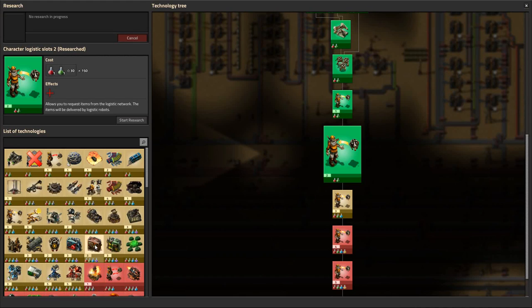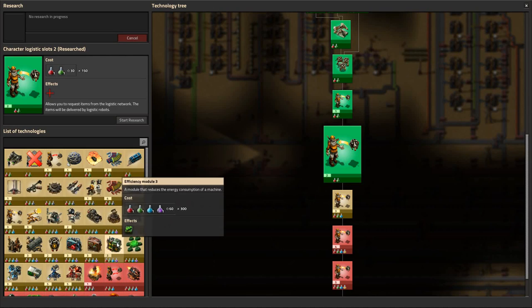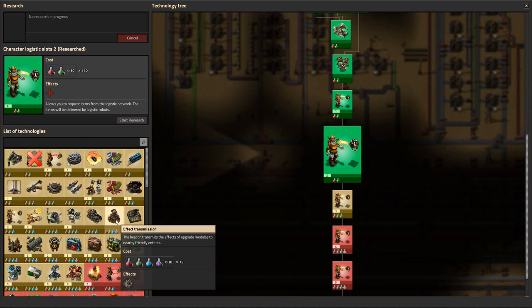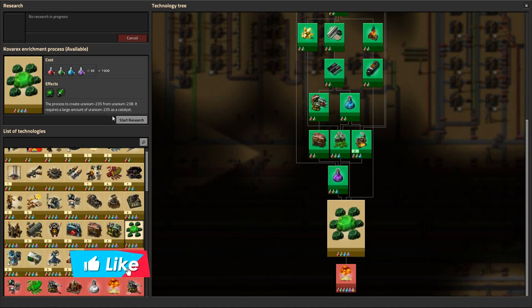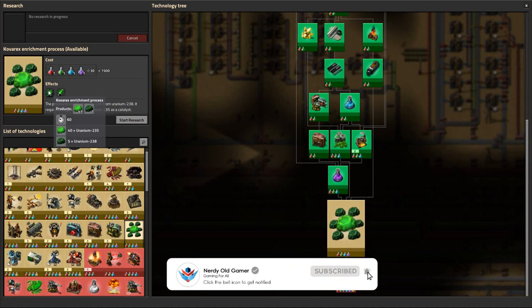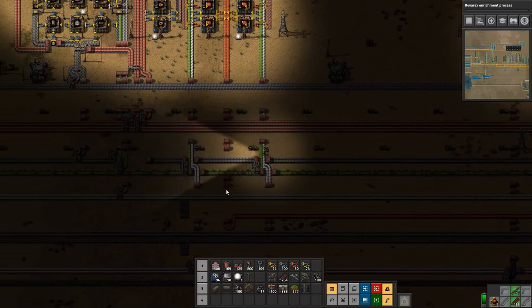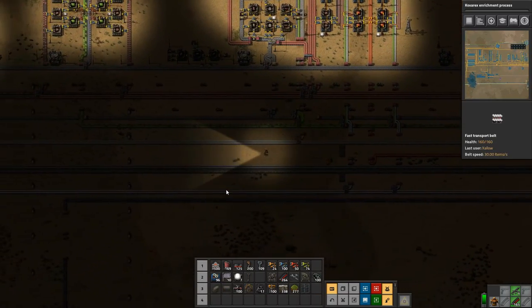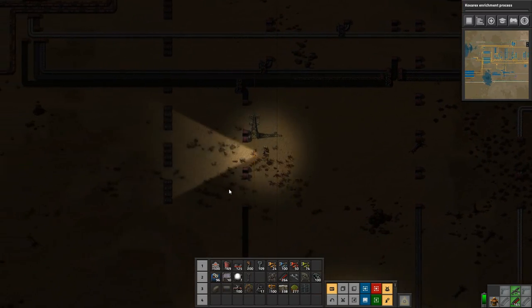Let's get some research going while we're running around. What do we want to get going? Logistics 3 maybe, or effect transmission could be nice. Kovarex enrichment process would be very nice as well, but it's so expensive it'll take a long time to do. But let's do it. So we are going to run down to the copper and start setting that up.